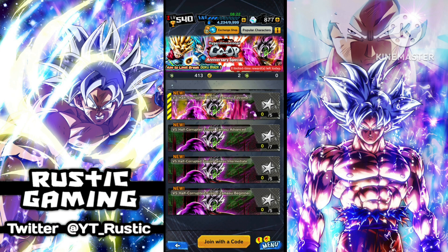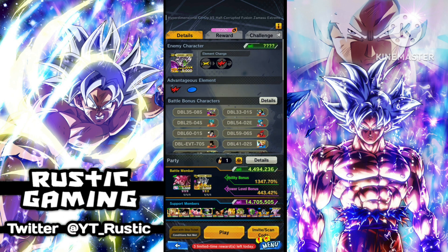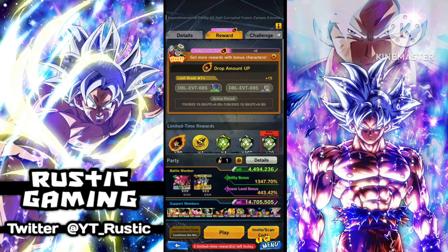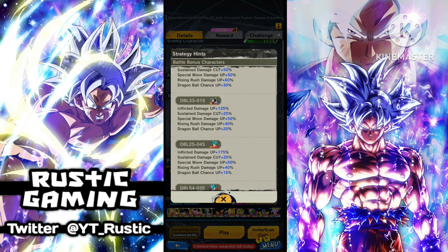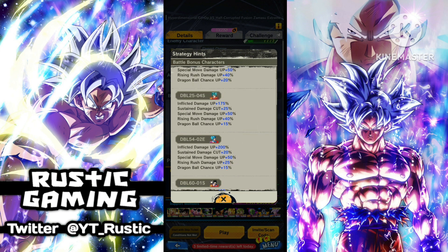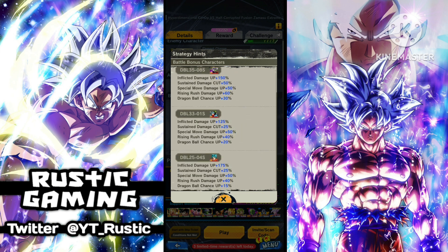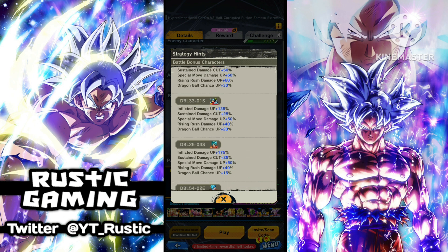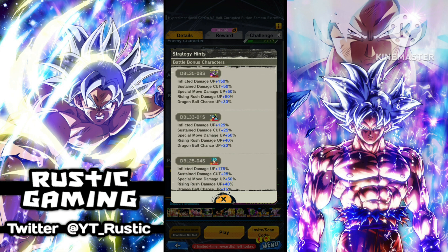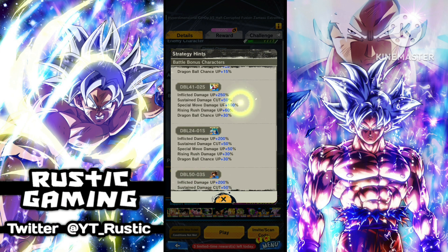I wouldn't worry about Zenni unless you're really desperate. Let's have a quick look at co-op - I haven't actually done a stage yet. The best way to get the most bonus Z Power here is obviously using these free-to-play units. Looking at the details, the best units to use: EX Vegeta looks pretty good because inflicted damage gets 200%, so he's going to do a lot of damage. The Masters are also very good. You could use the Trunks there because they got their Zenkai for more power. Actually, I might use Master of Masters because he's got special move damage as well.